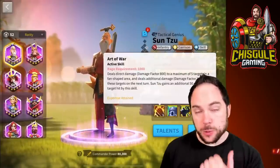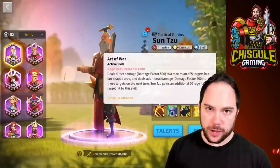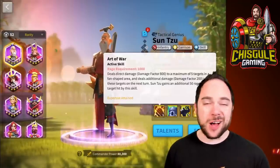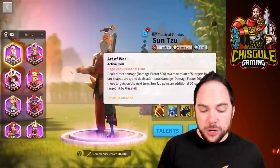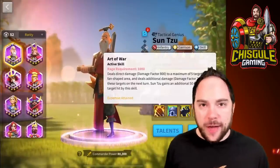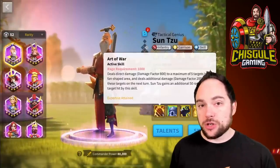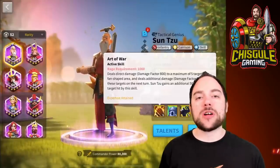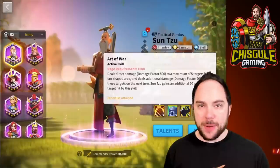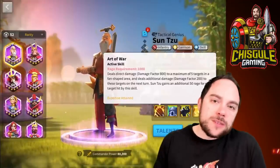The active skill, when you have the expertise on this commander, is going to do a direct damage factor of 800 to up to five targets. In reality, you will rarely hit more than three targets — more commonly just one or two. You do an additional damage factor of 200 to each target on the next turn, so it's really a combined damage factor of 1,000 per target. You hit two targets, that's 2,000 damage factor, and so on. You also generate an additional 50 rage per target hit — realistically 50 to 100 rage.